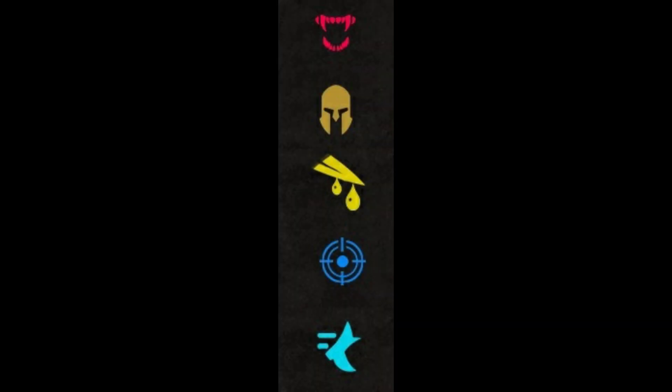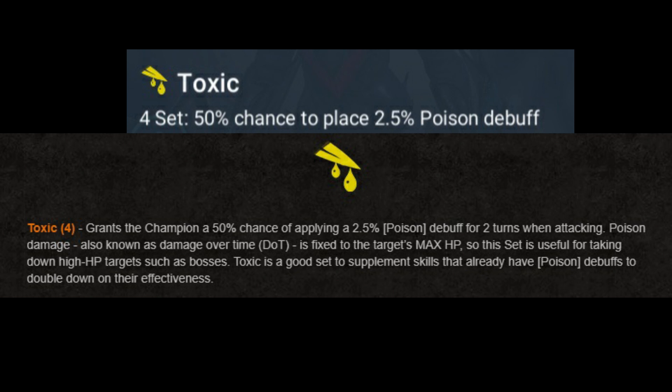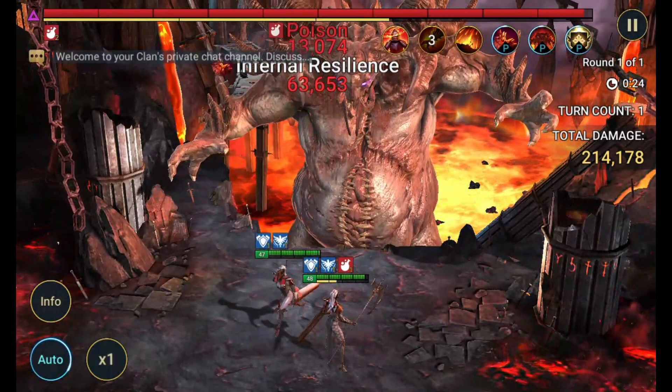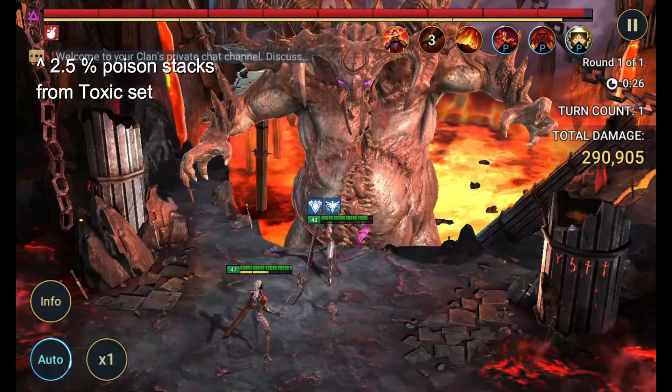In this video, I will go over 5 artifact gear sets that you will probably want to use in clan boss depending on where you are in the game. For very early game, toxic set will help your team put out damage. You can use this set if you're doing easy or normal clan boss. However, you only use this set when you don't have champions that can put up enough poison debuffs to fill the 10 debuff count. On the clan boss, you can only put up a maximum of 10 debuffs at any given time.